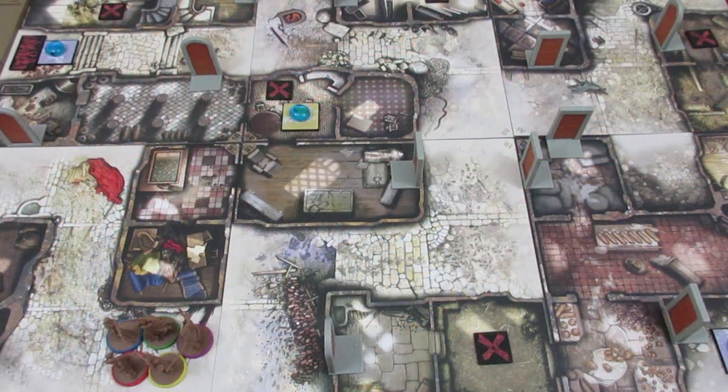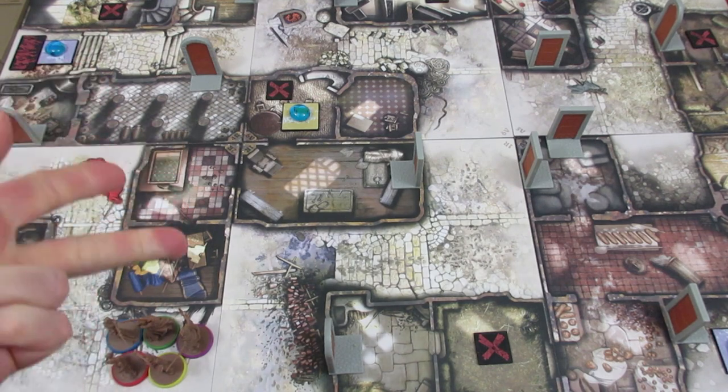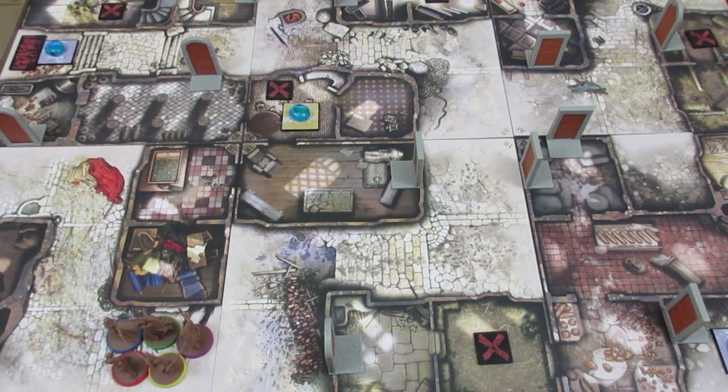Welcome back to my next playthrough series. This time we're going back to Zombicide Black Plague. We're going to be doing Quest 7, Dead Trail. And we're going to be playing with Baldrick, Nellie, and Anne, who we're completely familiar with at this point.